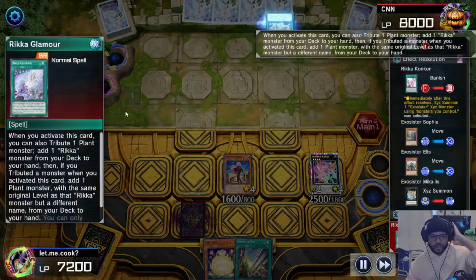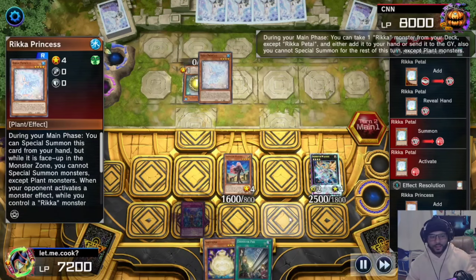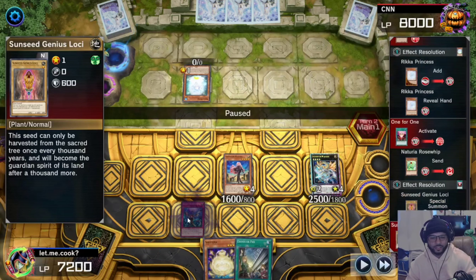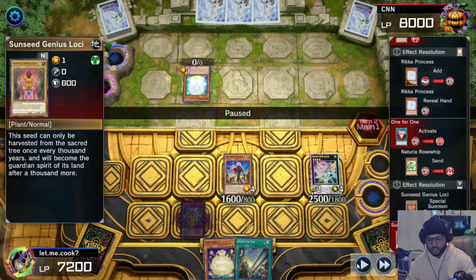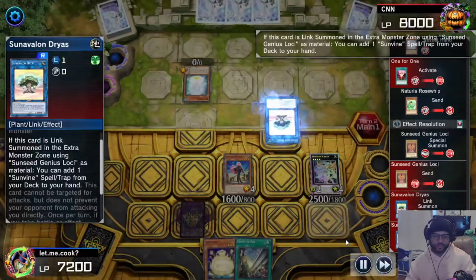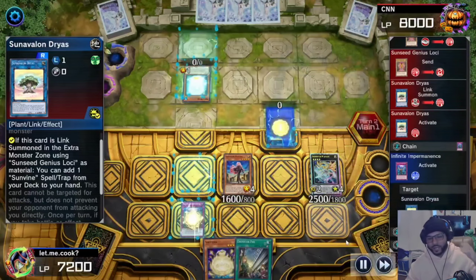They activate Ricca Glamour searching out Ricca Petal, normal summon that, search out Ricca Princess, then activate One for One to especially summon Sun Seat Loki and link off into Sun of the Long. I used to play Ricca so I know what this does — we have to stop that thing at all costs. Infinite Impermanence on it, get it bodied and negated.